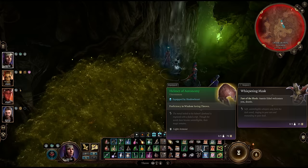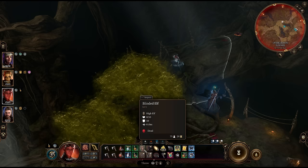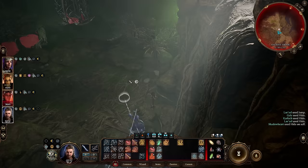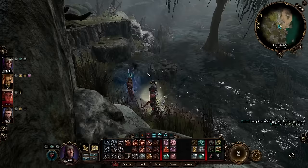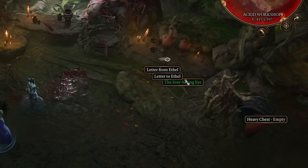Sure, you can always toss items on top of the vents to block the poison gas, but that takes too long. Instead, just cast Feather Fall on the party and jump down from here. Once you're safely past the traps, sneak the whole party around the side and into Ethel's back room. From here, you can even leave out the back way and go to camp to rest if you need to. Since the hag is Fey, Protection from Evil and Good is very useful against her — use scrolls if you have them, as well as this neck piece that's conveniently sitting right here.